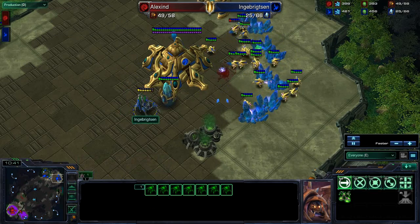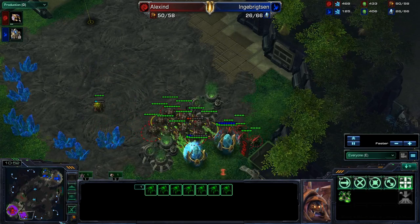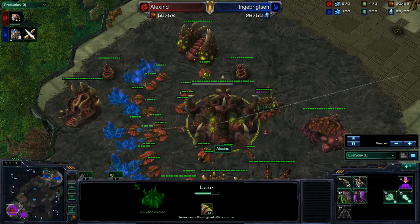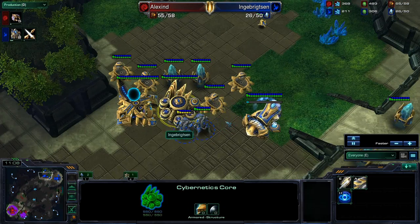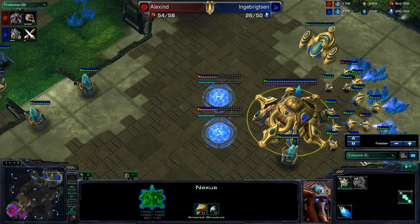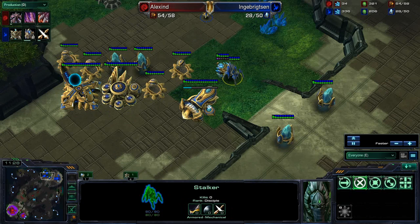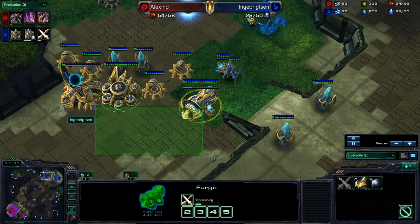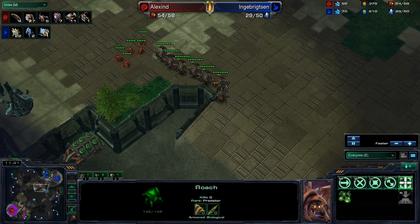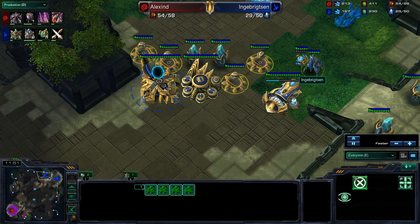There is a decent-sized army that Alexine has been building up. He is about even in workers, but that army is just so vastly superior at the moment. So he's going to go ahead and pick off both of these cannons, and I would hope that he makes a push right off of this, possibly expanding as well. He has a lot of minerals, maybe pulling off gas or going for hydra tech. Both players are pulling a lot of gas. We do have four cannons down, two stalkers, and plus one being researched for our Protoss player, so it looks like he's going to try and get some sort of push going when this plus one finishes.